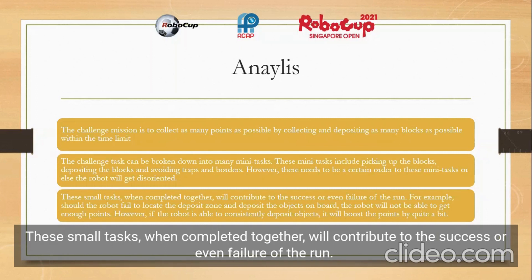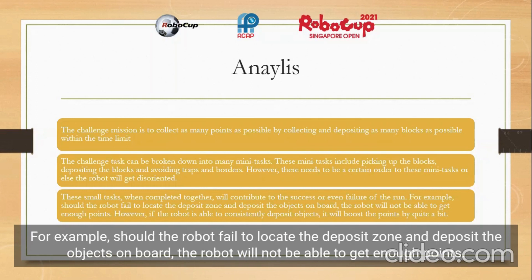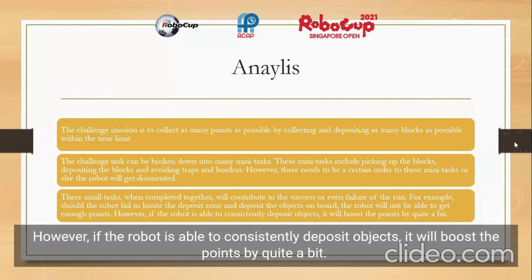These small tasks, when completed together, will contribute to the success or even failure of the run. For example, should the robot fail to locate the deposit zone and deposit the objects on board, the robot will not be able to get enough points. However, if the robot is able to consistently deposit objects, it will boost the points by quite a bit.